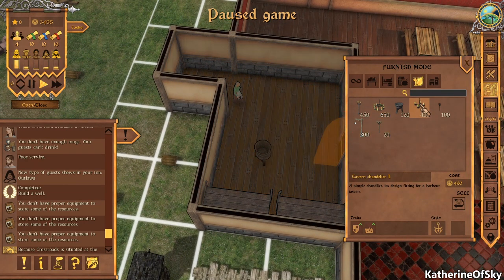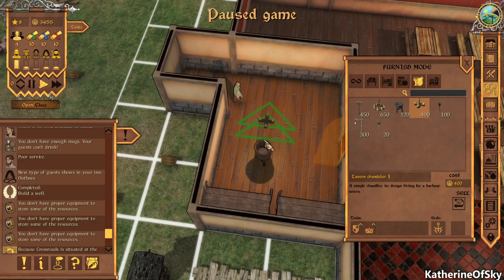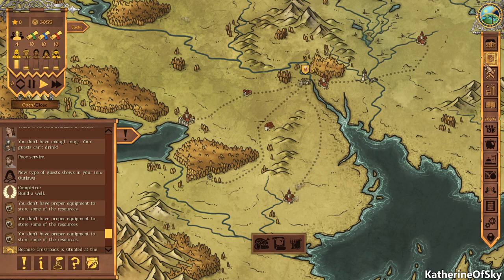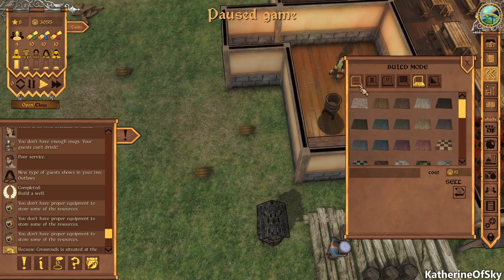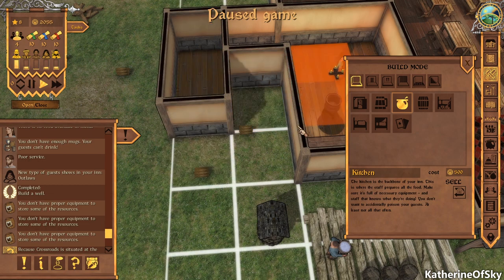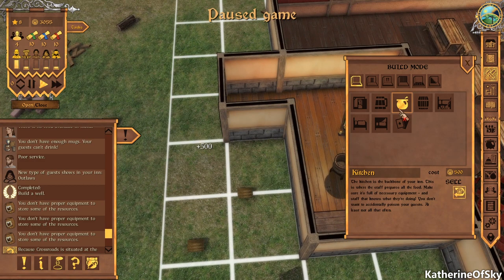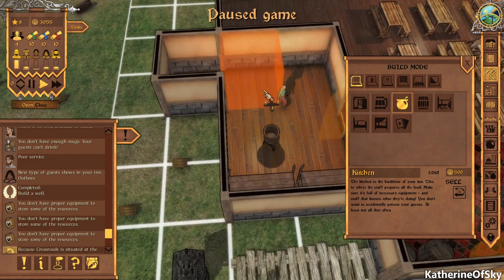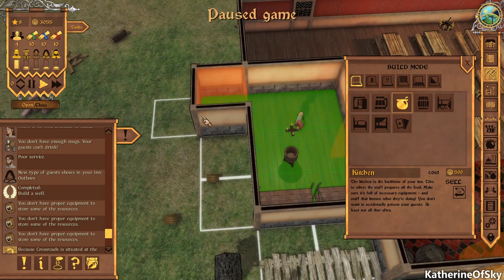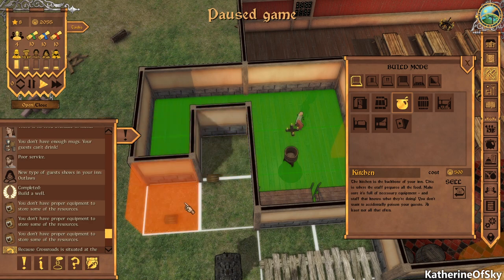This one is 400 — let's buy that one instead, go cheap on this. Let's see if I can build the rest of the kitchen. Nope, can't do that yet. What we need to do to extend a room without creating an extra wall is click here to highlight it, and then we can add to that.